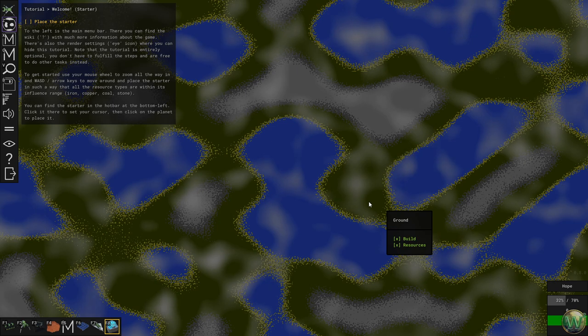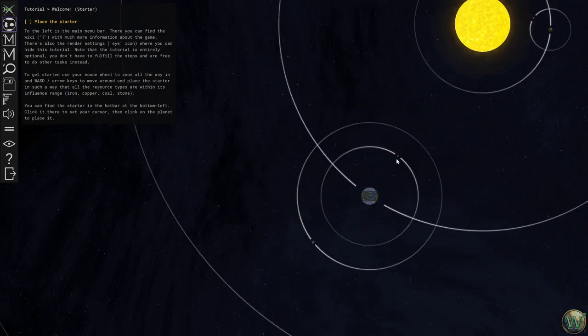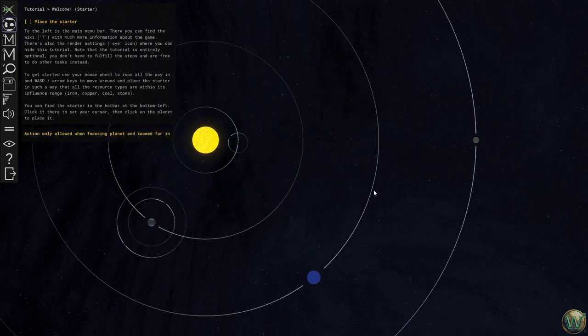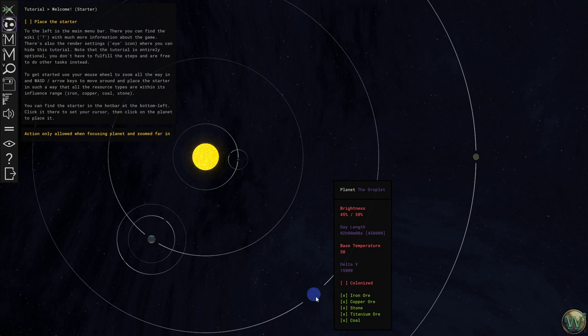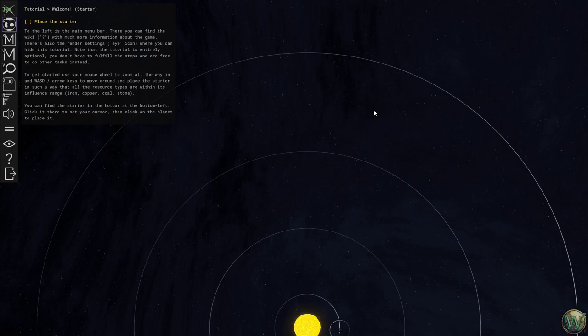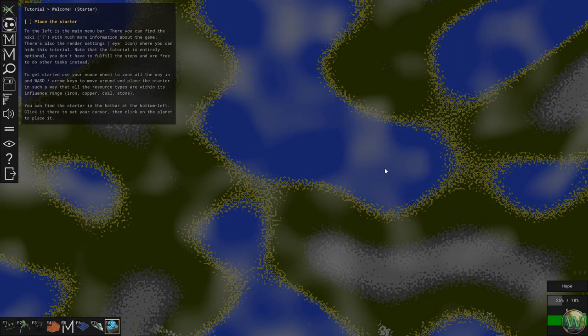This game is a factory builder game, but you can also travel to other planets and other celestial bodies. There's Jeff Moon — we're here on planet Hope. There's a Wally Moon here, and I'm assuming that's 'Call Me Jeff' and that Jeff Moon there. There's a Toasty Planet and a little Toasty Moon, a planet called the Droplet, and another planet called Rocky. We start here on Hope and we can see what we can do.